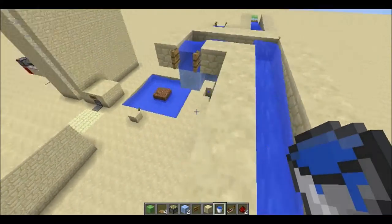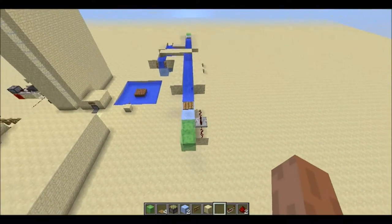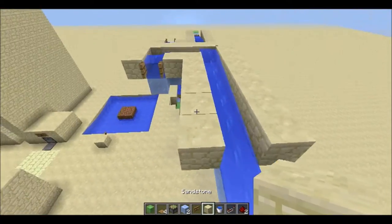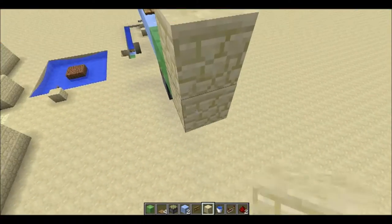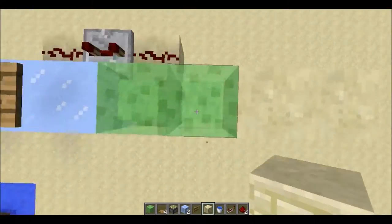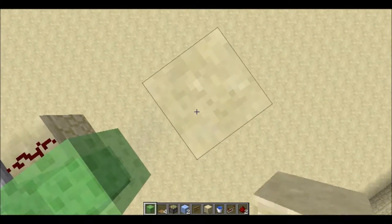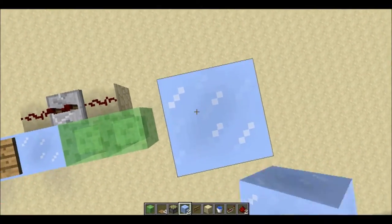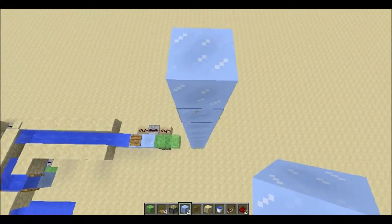I think it's already finished, so let's just test it out. Yeah, so this is already one floor. If you want to add another floor, you can just do it like this - first build two blocks away from the slime block, and then build up nine blocks: one, two, three, four, five, six, seven, eight, nine.